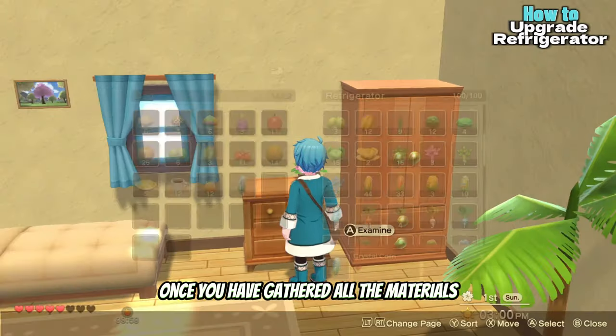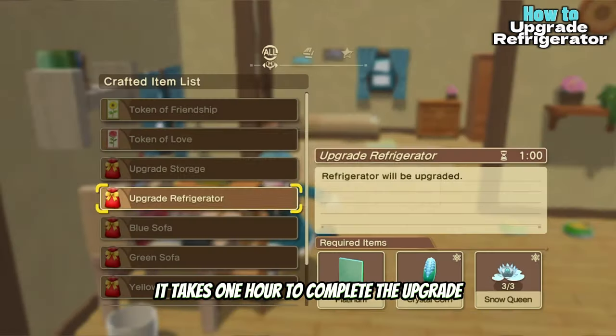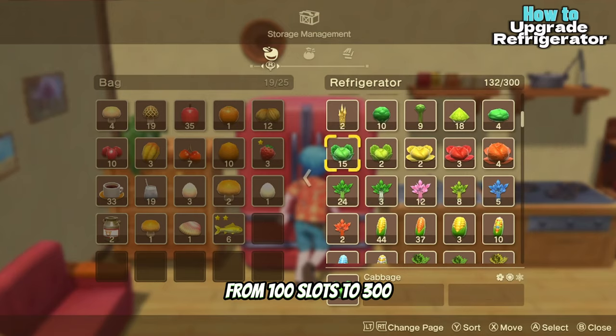Once you have gathered all the materials, take them to the crafting bench to upgrade the refrigerator. It takes one hour to complete the upgrade. After the upgrade is finished, the refrigerator's storage capacity will increase from 100 slots to 300.